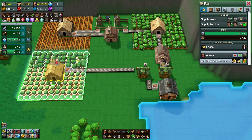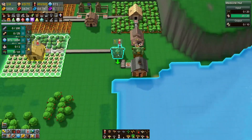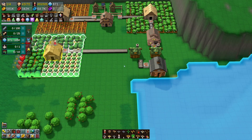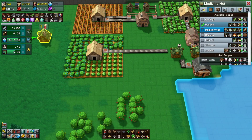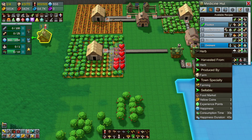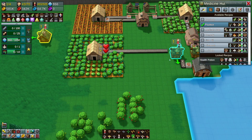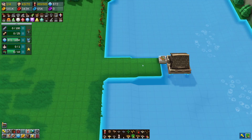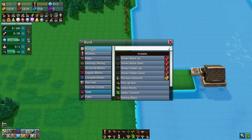Sorry about that - getting too excited. Concentrate. Then we'll adjust the numbers of workers. So to make the ointment we need fish oil and herbs. Fish oil is made from fish straight off the bat and we've got all of this going on here. Let's put down another medicine hut.